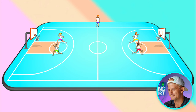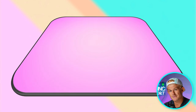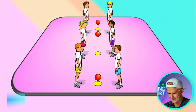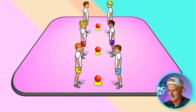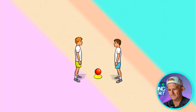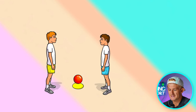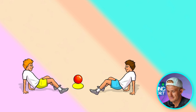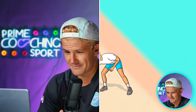The next game is called Grab the Apple. Get the class into groups of two — each group needs a ball and a cone. When the teacher shouts 'ball' or 'apple,' the first player to quickly grab the ball wins a point, then everyone resets. You can play lots of variations: the teacher calls different instructions first, like hopping on one leg or getting into a crab position, before calling 'ball.'